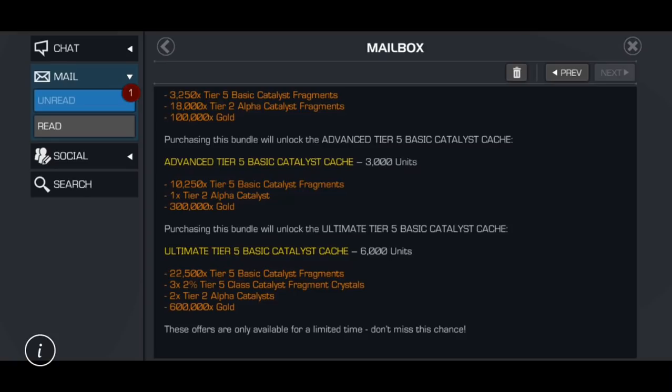Cyber Monday is the first Monday after Thanksgiving, which is at the very end of November this year. But how bizarre is it that the uncollected math is better - you get a bonus 3,000 tier 5 basic catalyst fragments at 19,500 averaged out - far better math than the Cavalier deal, which also doesn't include any tier 2 alpha catalyst or fragments. I really do feel like whoever did the math should be fired because it is atrocious and, quite frankly, a slap in the face.